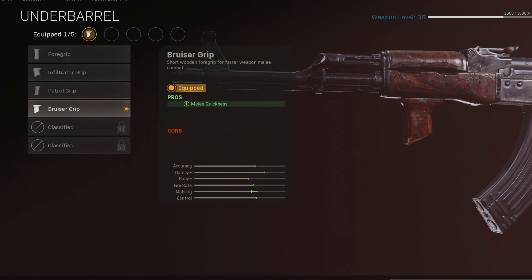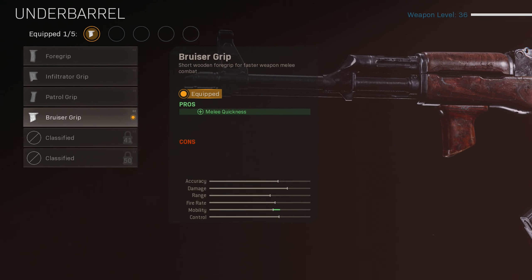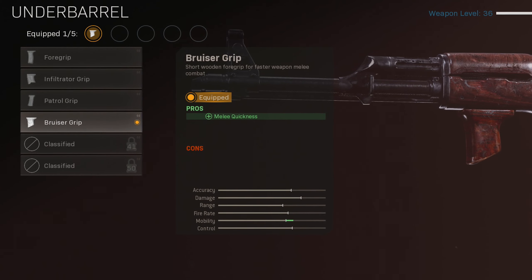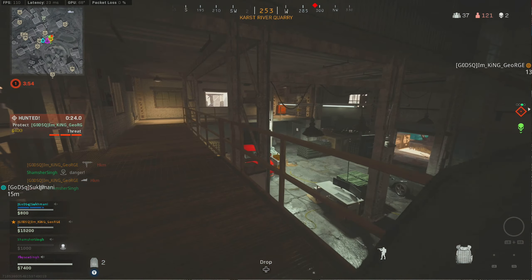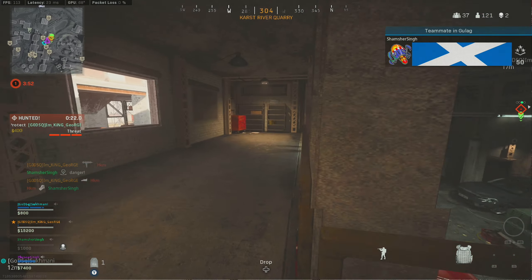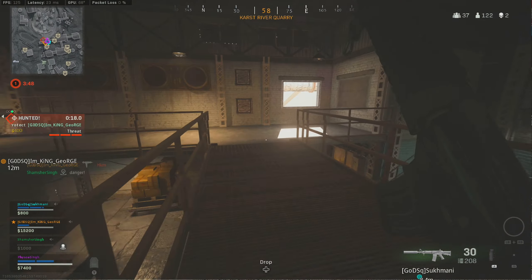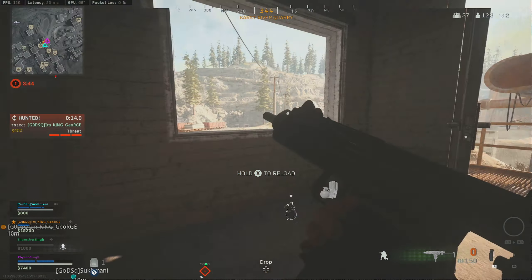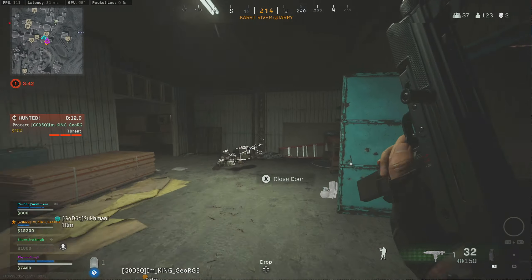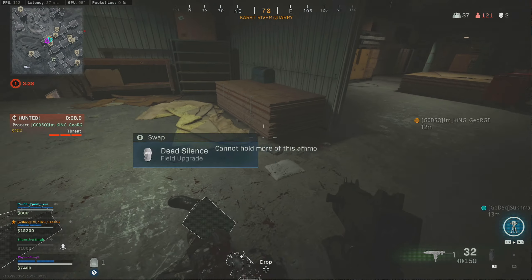What we're talking about is whether the Bruiser underbarrel actually affects recoil. What is stated in-game is that it helps with melee quickness, which no one really cares about, and it also has no cons. Because of this no one would actually choose this attachment — and rightly so, since we don't need melee quickness when you can get the Field Agent Grip that helps with vertical and horizontal recoil control. But what if this attachment actually helps better with vertical recoil control than the Field Agent foregrip for some guns?